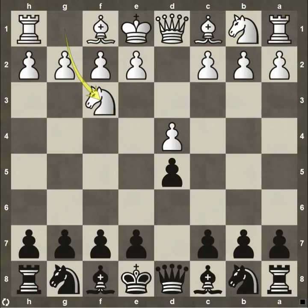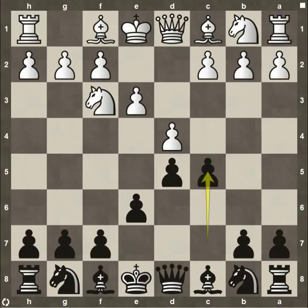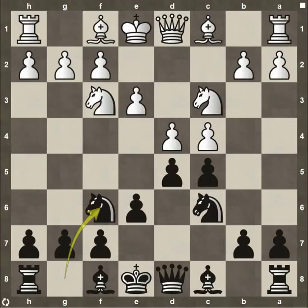We'll start with d4, d5, knight f3, pawn e6, e3, pawn to c5, and after c4, this is the Tarashe opening, the symmetrical variation. This is looking like the Queen's Gambit decline line. After knight to c6, knight c3, and knight to f6, you can see both sides have the exact same setup. And this is where one side decides to go ahead and exchange the material.